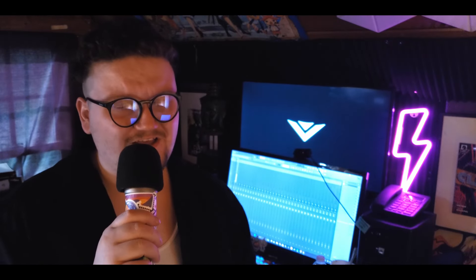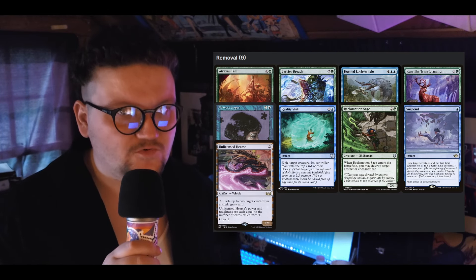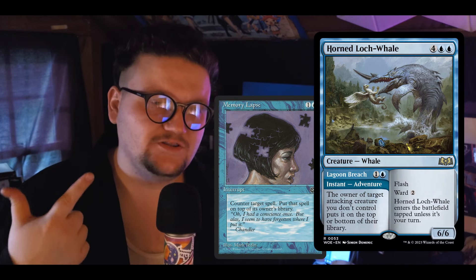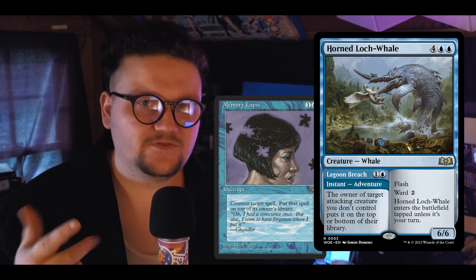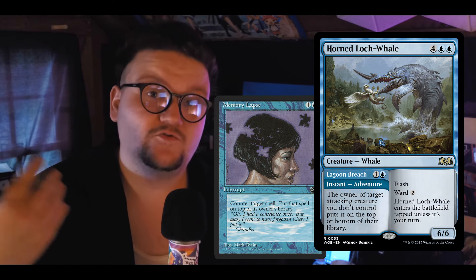Removal in this deck is super straightforward — I don't want to spend much time on it. The specifics I want to talk about are Memory Lapse and Horned Lock Whale. They're both counterspells, but they put the spell back on top of its owner's deck. In Rashmi, we can counter something that we really want and then steal it with her trigger.